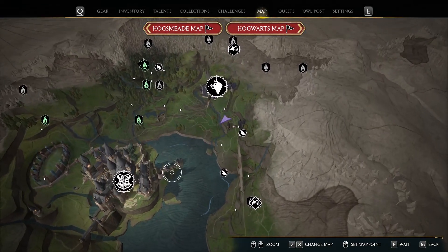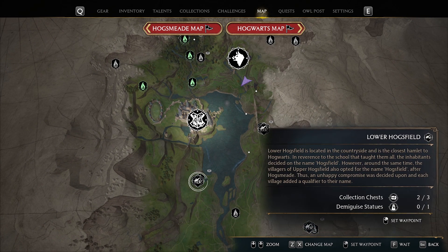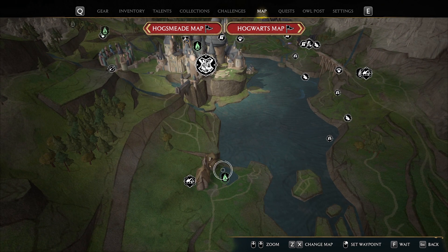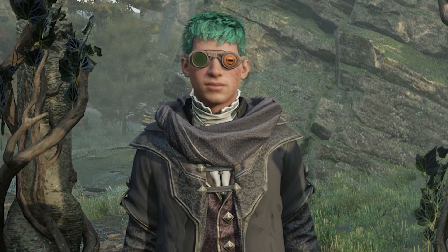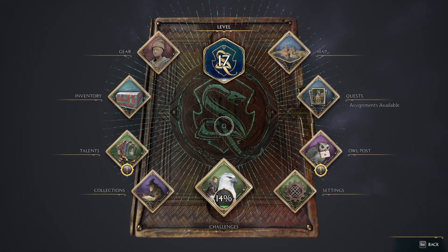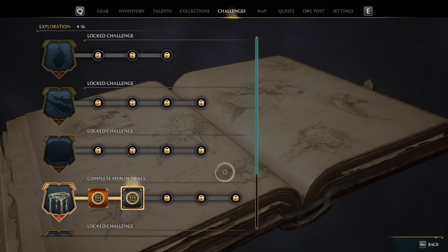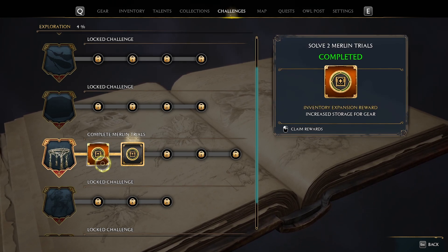Instead, once you make it to Hogsfield in the storyline — the first town after Hogsmeade, so pretty early on — you'll meet Nora Treadwell, who introduces you to the Merlin Trials. These are just a bunch of small puzzles scattered throughout the map which, and they don't actually explain this, reward you with increased storage space for your gear. But you do have to redeem it for it to actually work. Go to the menu, then Challenges, then Exploration, click on the ones you've completed, and you'll get the increased gear inventory.